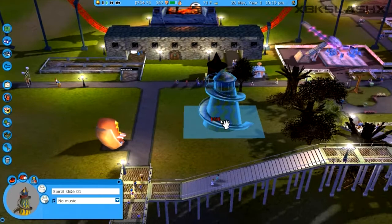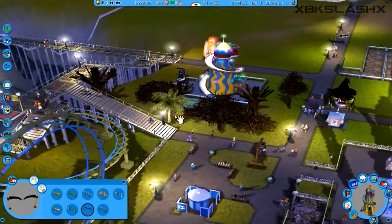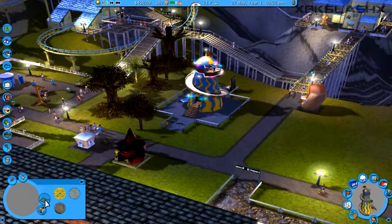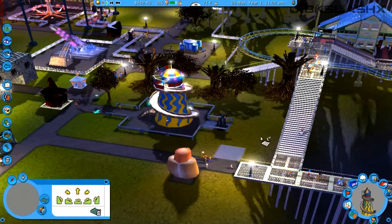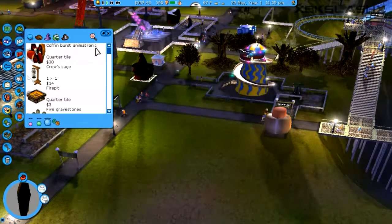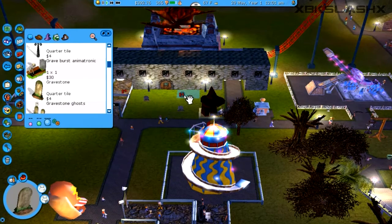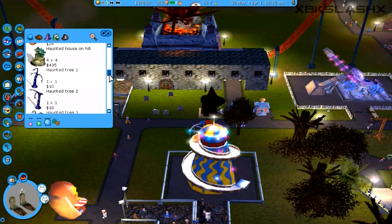Let's see what other rides we can put down — a spiral slide is very simple but we'll put it down anyway. Why is there like one lone palm tree there? That's weird. Another thing I want to do is work on some scenery to keep the haunted house-ish theme going on. We'll test the ride and open it when it's done testing. Let's see what kind of fun Halloween-ish theme stuff we can do — put like a graveyard in front of this. That's kind of cool.